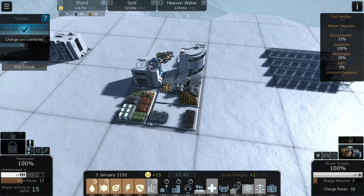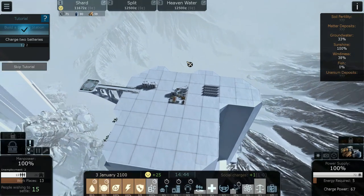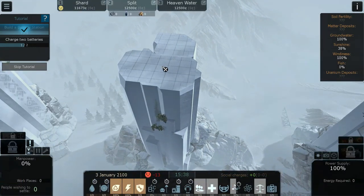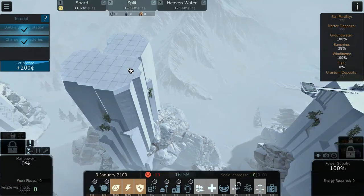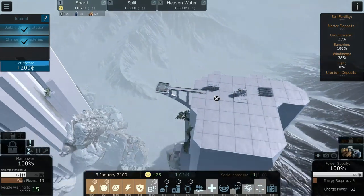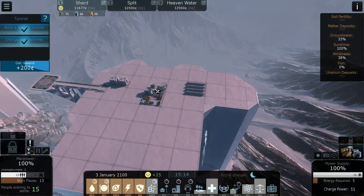We've got one of the two batteries charged that the tutorial wants. This will be our first city; there will be other cities we can build on adjacent cliffs. We can connect them with bridges. I should have planned ahead and not built something where a bridge might need to go, but we can always deconstruct and rebuild elsewhere. We've completed that objective and got a money reward.